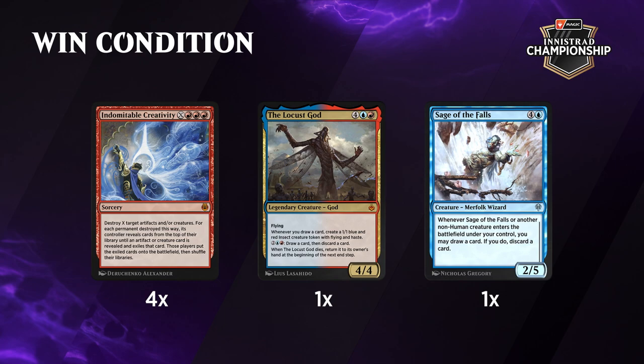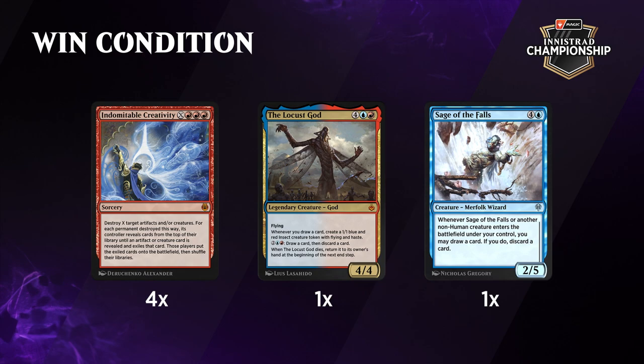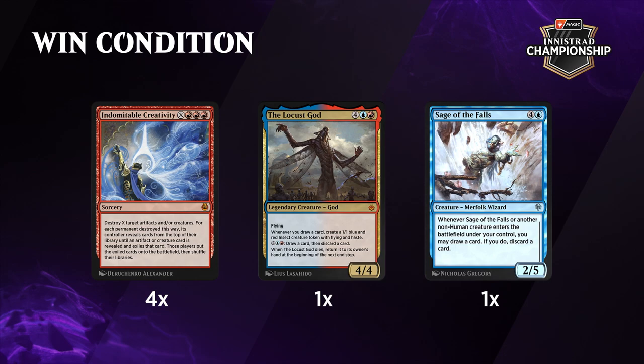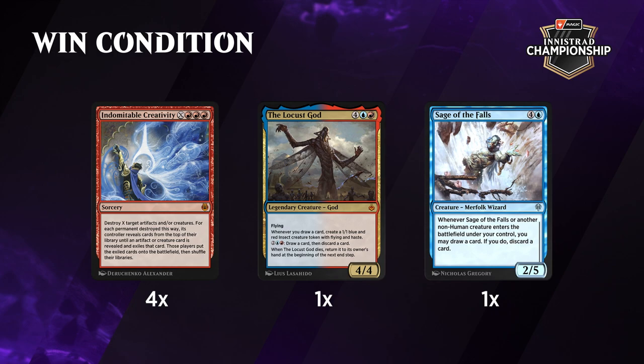So the goal of the deck is to put Sage of the Falls and the Locust God into play at the same time. When you have both, Sage of the Falls makes you loot every time a non-human creature enters the battlefield. And whenever you draw a card, you make an insect creature token with the Locust God. So when you have both, you can draw your whole deck and make as many insects as you have cards. They will have haste and they attack. And so to make that happen, what you're doing is playing Indomitable Creativity on two of your own permanents, and since these creatures are the only creatures in your deck, it always fetches these two.